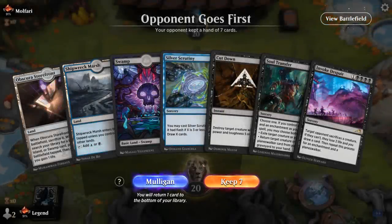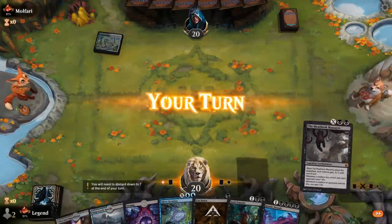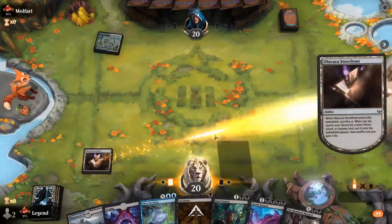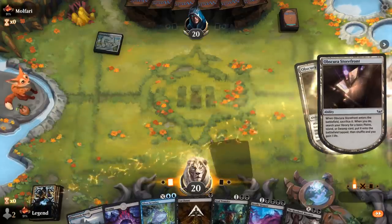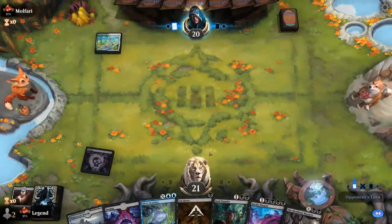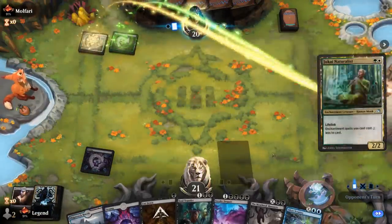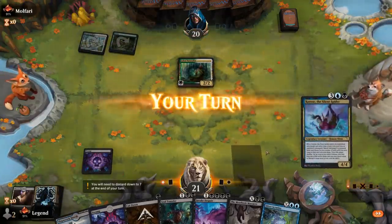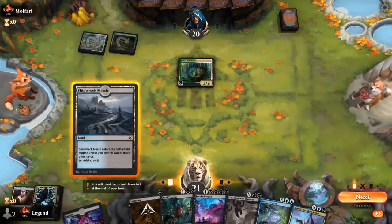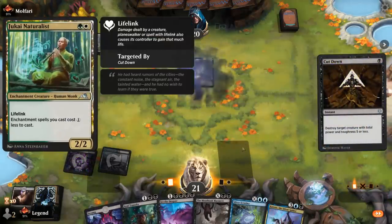We're on the draw. Hand seems fine — probably fetching another Swamp for Invoke Despair, as opposed to an Island for Scrutiny. And then we can Cut Down. Opponent on a Green-White Enchantment deck. I'm fine with a Cut Down on Naturalists before they get the benefit from the discount. Then we just want to hit our land drops.